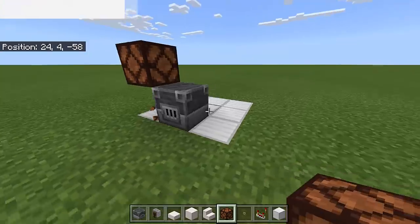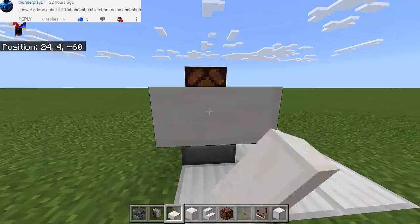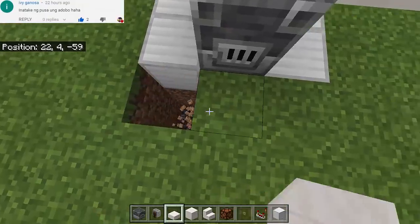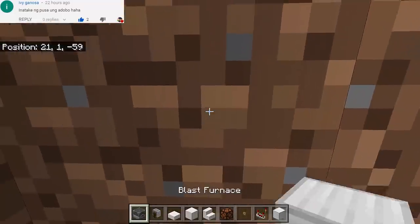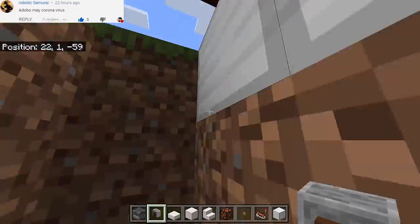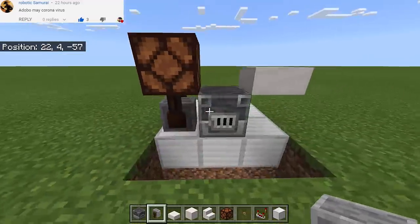It must be like that. And then somewhere here we're gonna put a Quartz Slab — make sure you are sneaking, just like that. And then here below we're gonna dig up to 3 blocks deep. And then we're gonna put the Grindstone — the Grindstone must be facing down. So it looks like a tire right now.